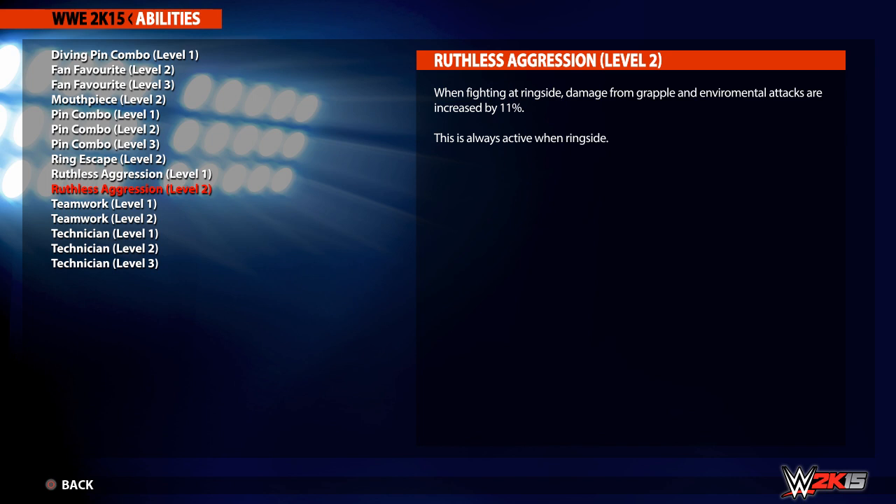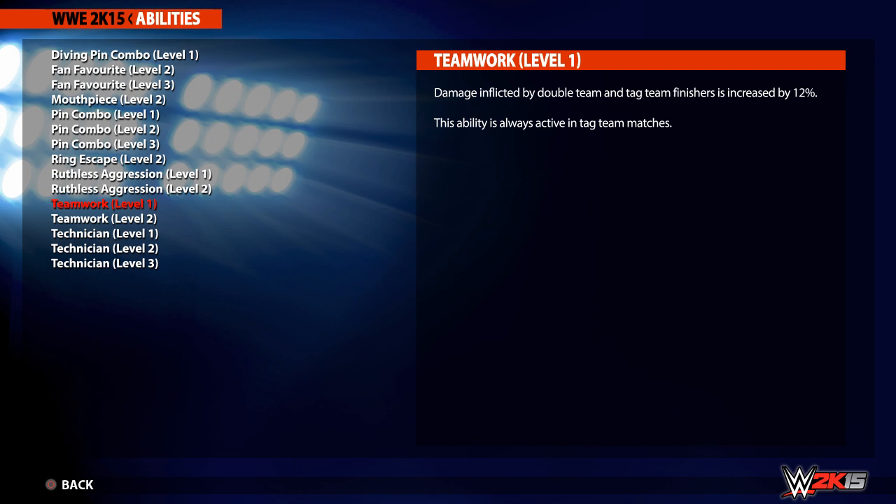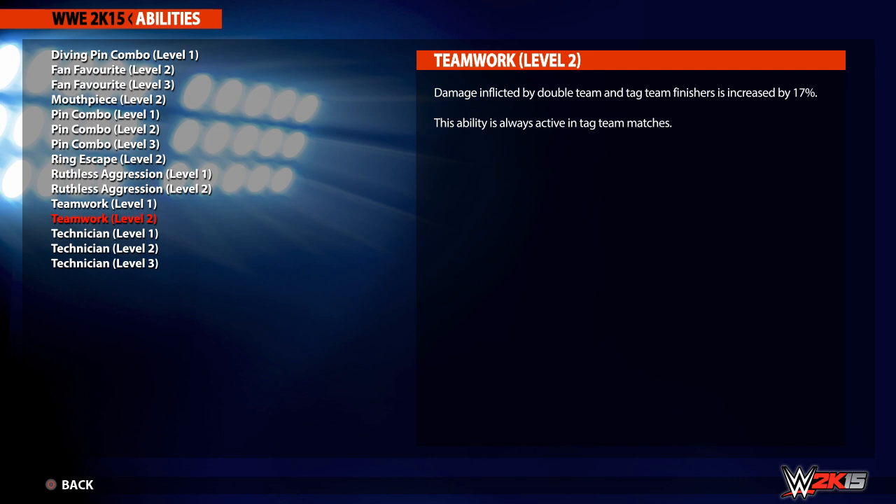Next is Ruthless Aggression Levels 1 and 2, which boost damage inflicted from grapple and environmental attacks at ringside by 7% on Level 1 and 11% on Level 2. We also have a tag team ability this year with Teamwork Levels 1 and 2, which increase damage inflicted by tag team moves and tag team finishers by 12% on Level 1 and 17% on Level 2.